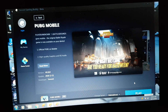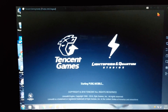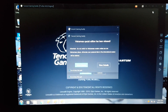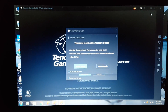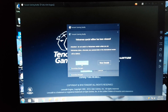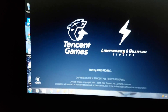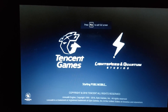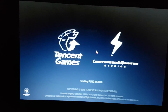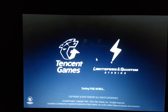The game has been started. I will click the F11 button to go full screen. Window, start game, cancel. That's F11 for full screen. Let's begin. You can watch my PC's video to see how to install PUBG Mobile on your laptop or PC.